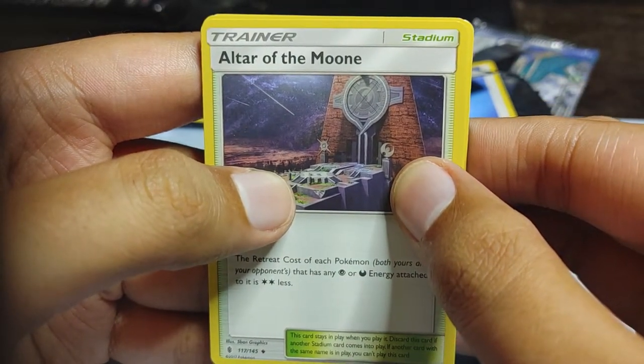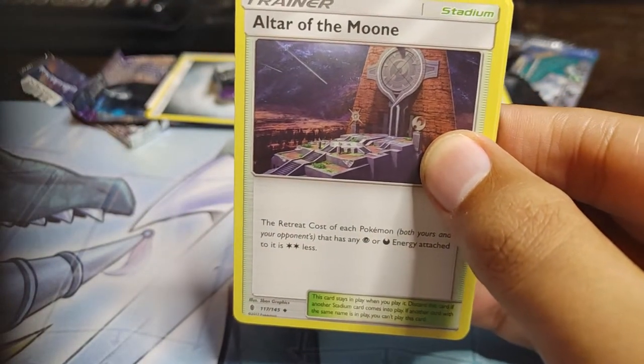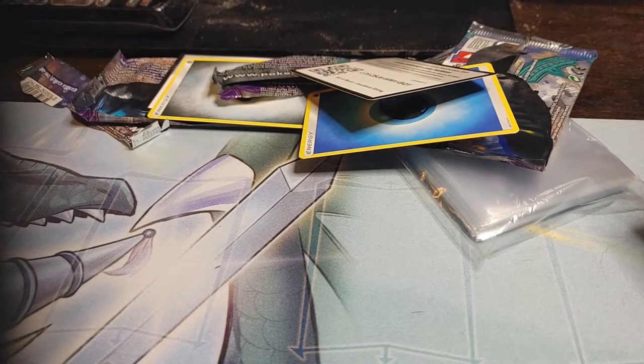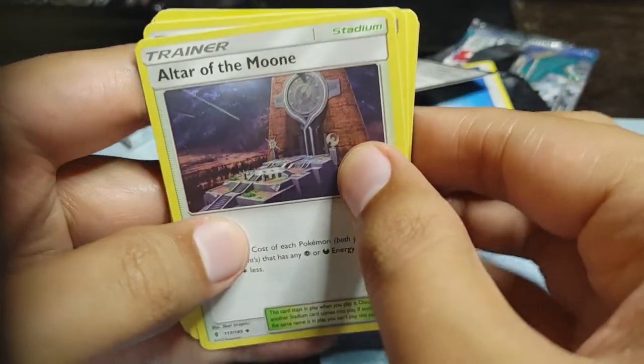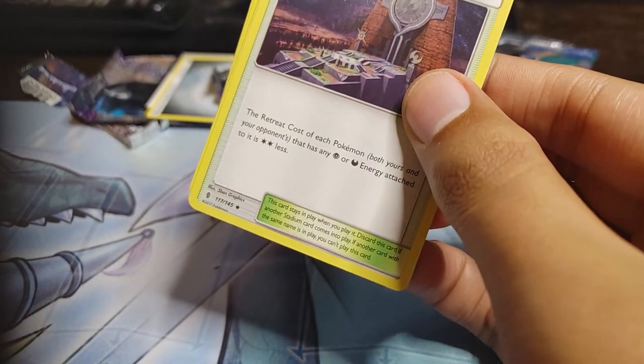So far we've opened up one pack and we've gotten a non-holo Taloflame. So we got nothing so far. That's just my top loaders dropping on the ground. Thank you very much.